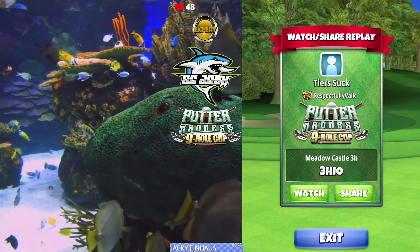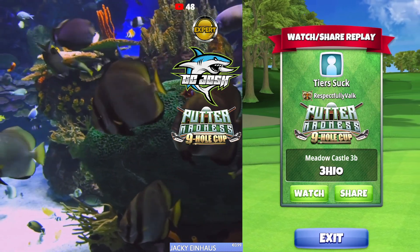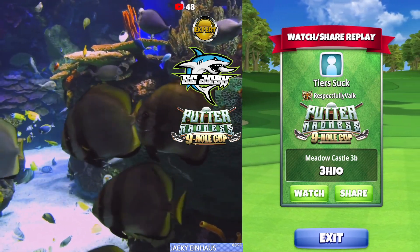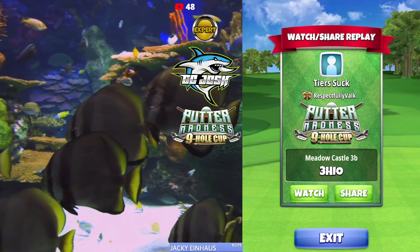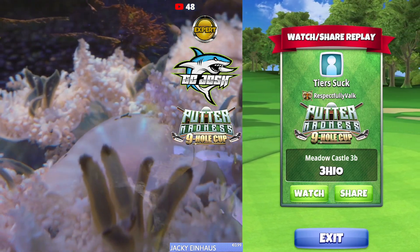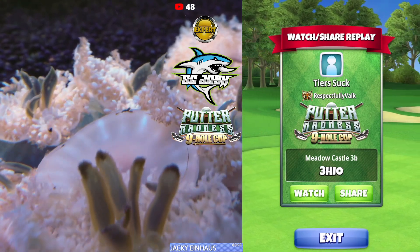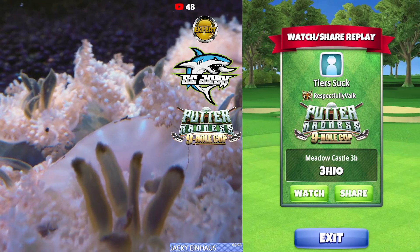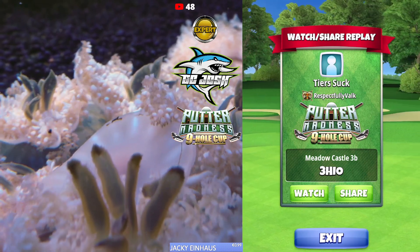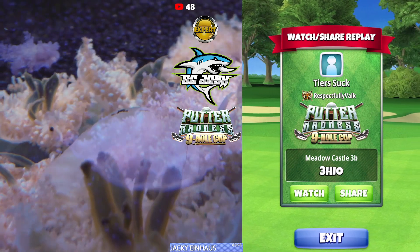Welcome back to the Putter Madness nine-hole cup expert division, hole number three in the qualifying round. Here we're going to be playing a sniper rough bump. I'm going to use a wind four ball here. You can use any P0 plus side spin one plus wind four ball — so basically any wind four ball will work here.